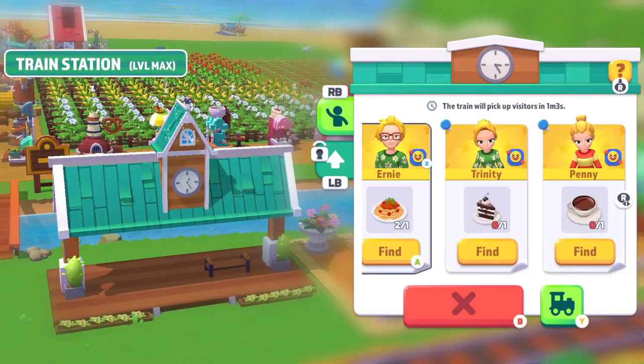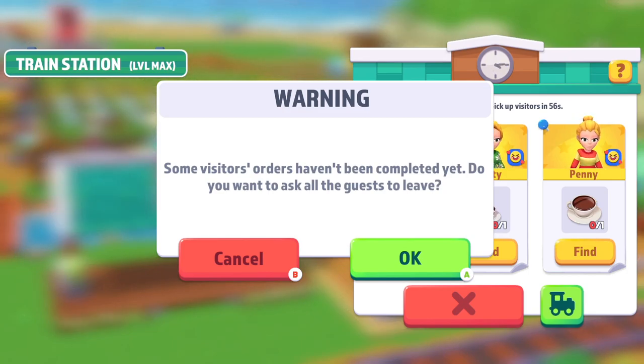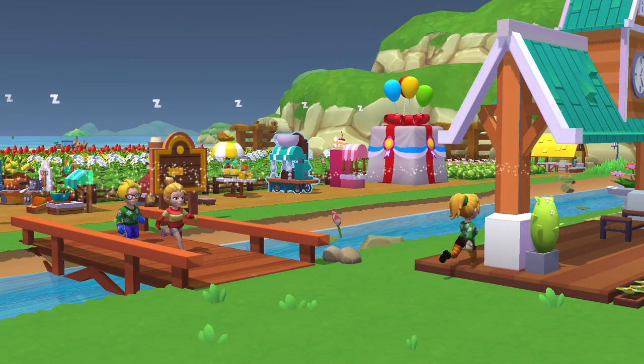But if you do get a complicated food request, you can just send the visitors home. That's accomplished by pressing the train icon at the train station. Get off my farm! Go on, get!